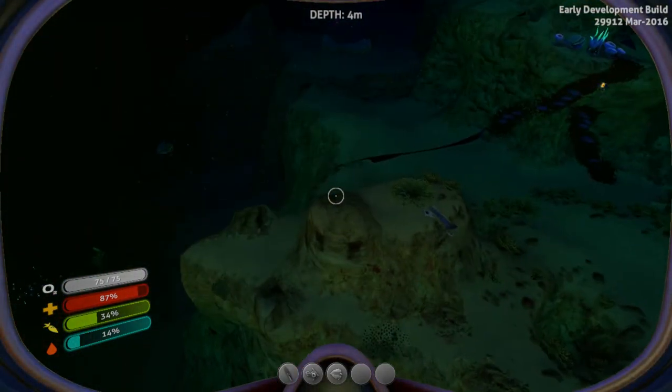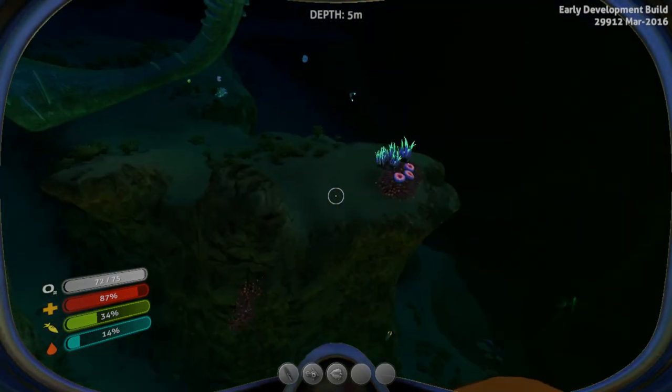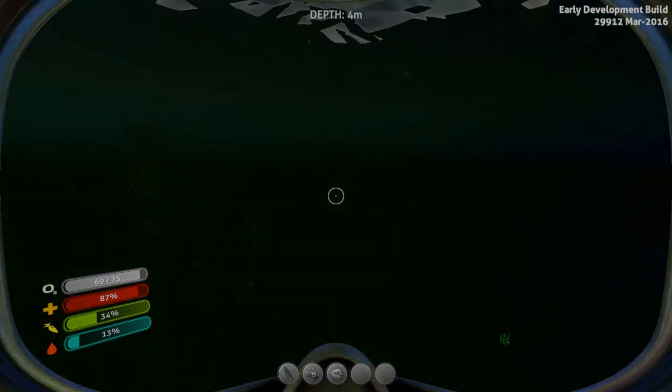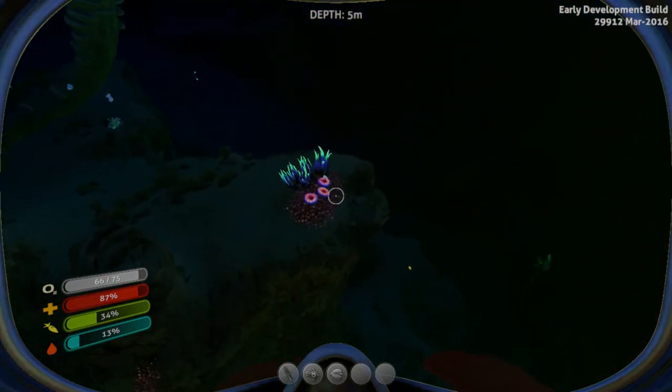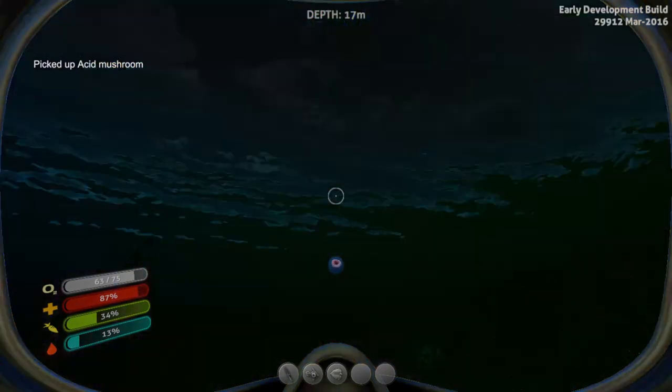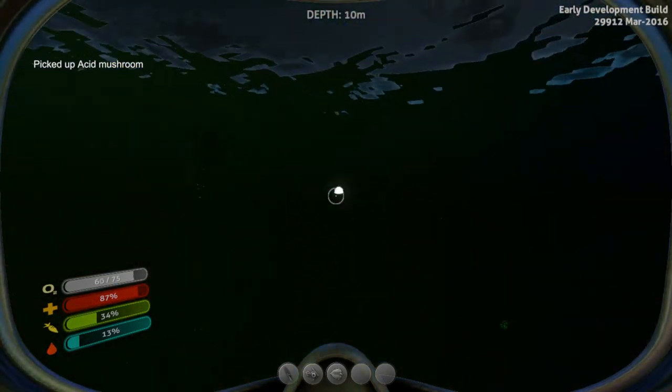It's nighttime now, and at night you can see the quartz glowing — it's much easier to find. Same with the acid mushrooms down there, which glow so you can quickly spot and pick them up. And there's the beacon for the pod.